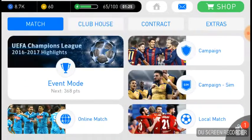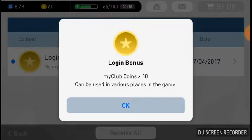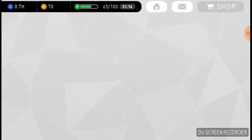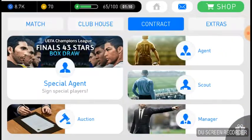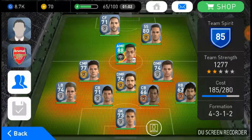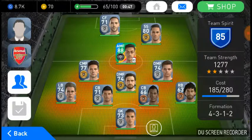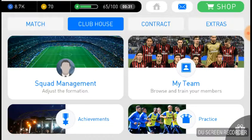Yo, what's good y'all, it's your boy Shabazz. Today we're gonna play PES Mobile. This game is really fun guys. Let me show you my team, my squad real fast. I got my boy L. Lopez as my center forward, I got my boy Jonas, and also silver — that is my squad man.